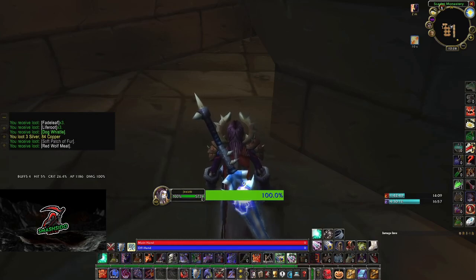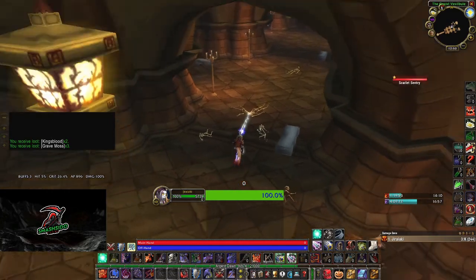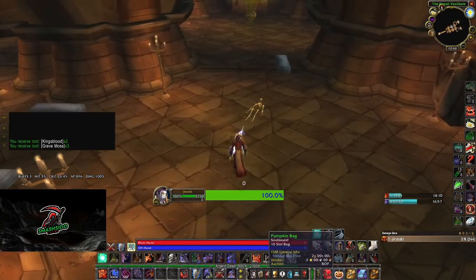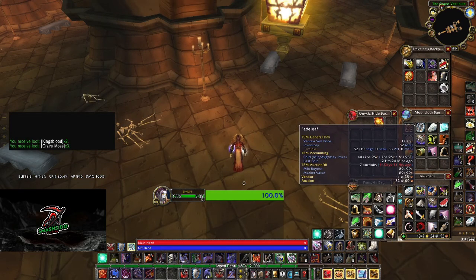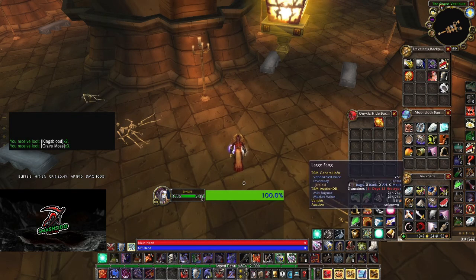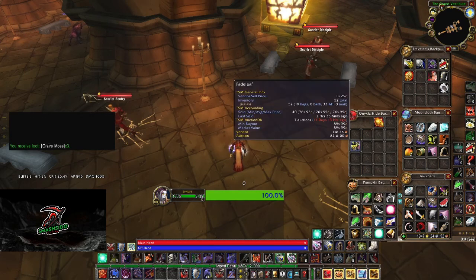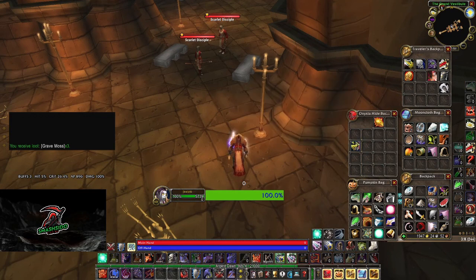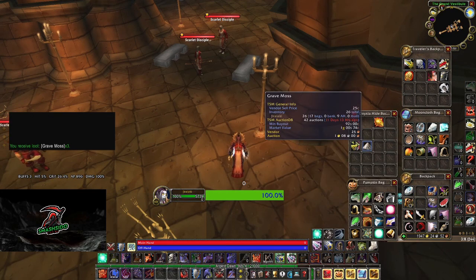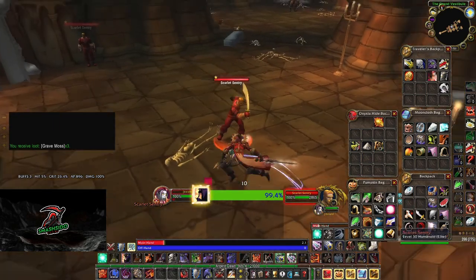After I did my five runs, let's see what we got. We got one stack of Fadeleaf, about one stack of Grave Moss, and 13 Goldthorn.